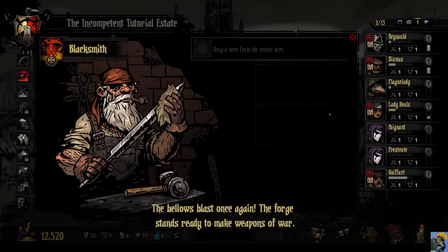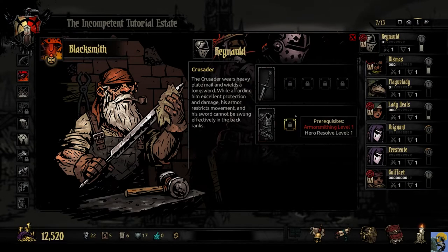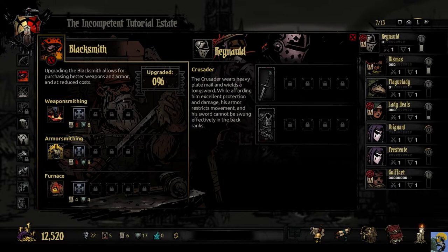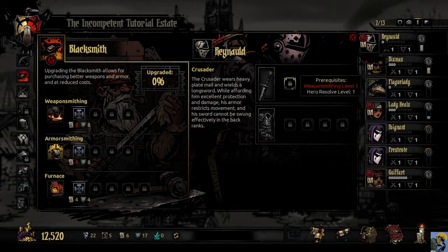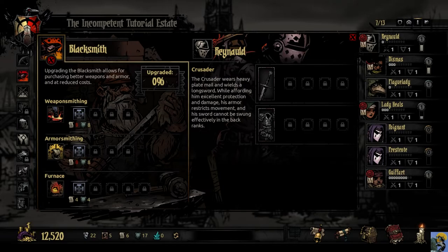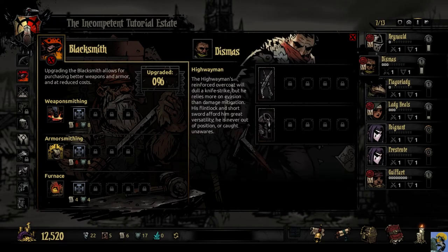To upgrade weapons, go to the Blacksmith. We need Weapon Smithing level one, which requires deeds — same for Armor Smithing. Deeds are incredibly important for many things and feel like a bottleneck early on, so we need to accumulate them quickly. We can't upgrade our weapons or armor right now, but we will want to soon.